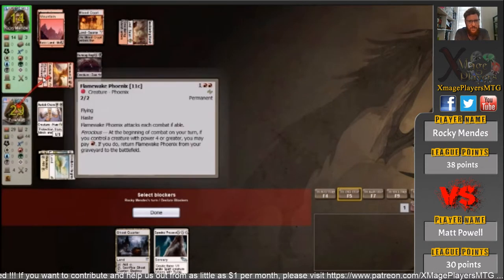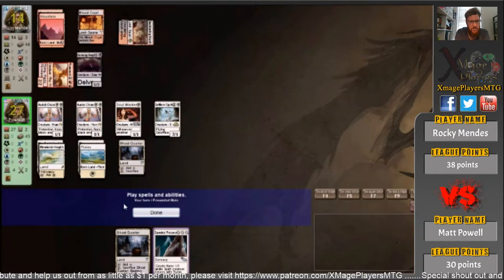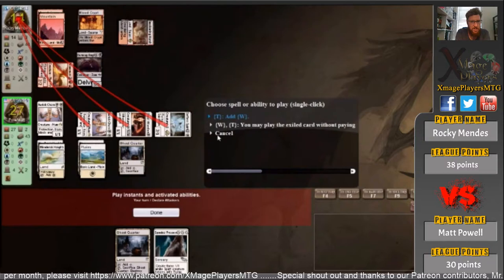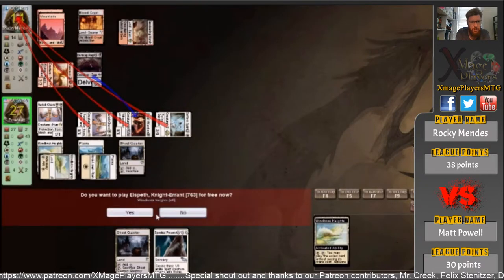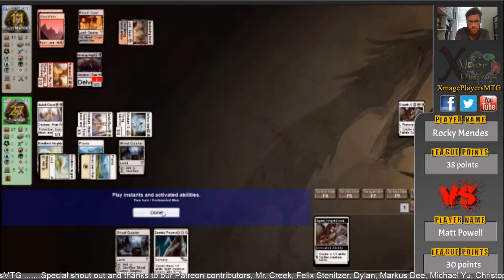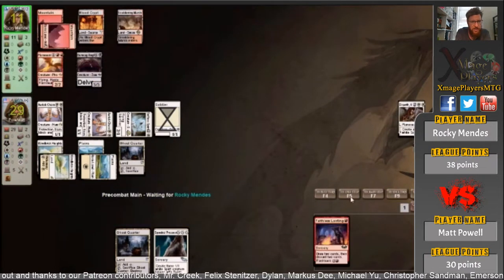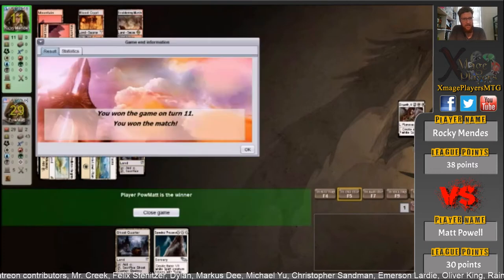You can see that Flamewake Phoenix has been getting in every turn, and Matt Powell's life is at 27. So he can actually get the Rest in Peace if he swings here. I don't know why he's going for the Soul Attendant. I don't know why Rocky didn't block that Soul Warden — oh okay, sorry, he did. He's going to get the Knight. I would have got the Rest in Peace there. Two more life coming. He could have activated both Windbrisk Heights here — I'm not sure why he didn't. Rocky's seen enough. He can't beat this life gain, so we're going to Legacy.